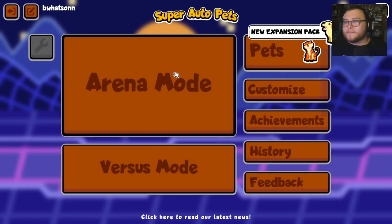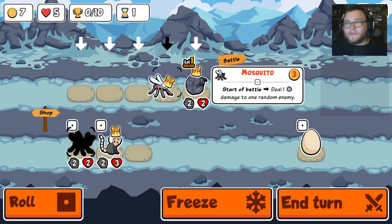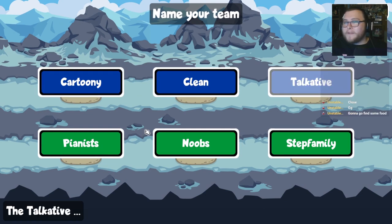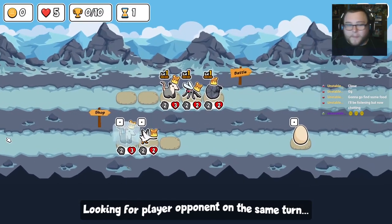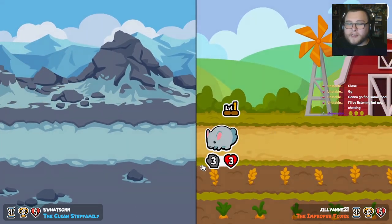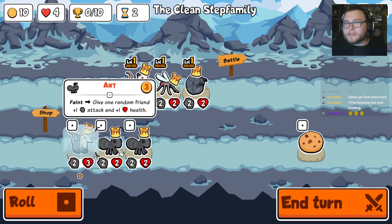But that gives us another chance for it. Pill bug has not let us down yet. We'll take a mosquito and we'll take a possum. We're actually going to freeze the other possum too. That was unfortunate but that's okay. We take first round losses like that — that's just kind of life.